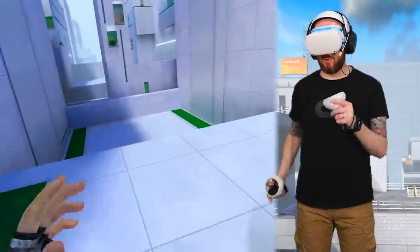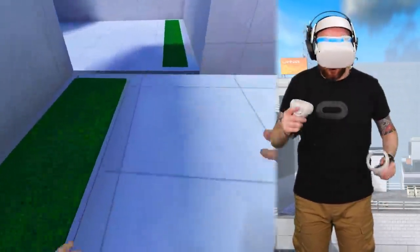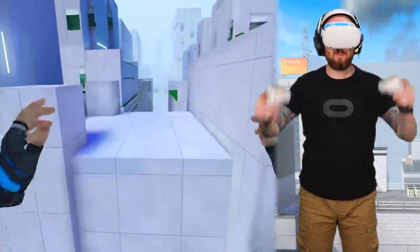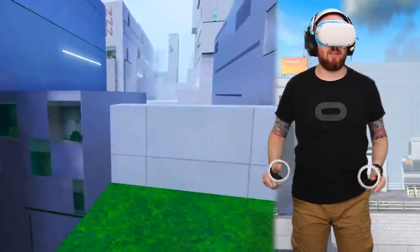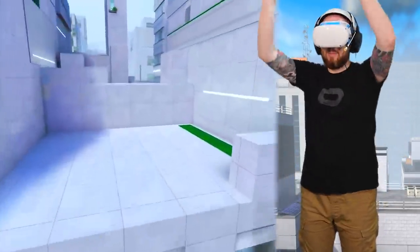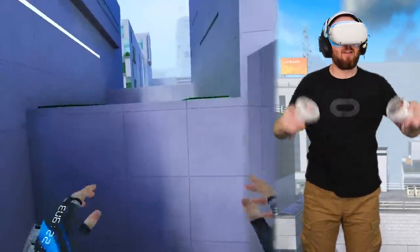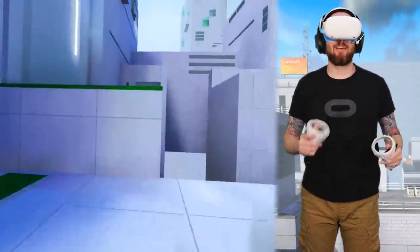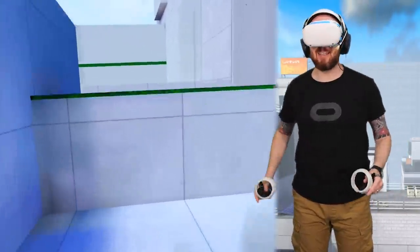The controls are pretty straightforward. You have to push on the left thumbstick to move forward and then swing your arms as if you're running to give yourself a little bit of a speed boost. Then to jump, you use the A button — you push and hold it and then let go when you're ready. You want to swing your arms up in the air to give you a little bit of a height bonus. And the cool thing is when you start stringing this all together, you kind of get into this nice flow state and it feels very satisfying.